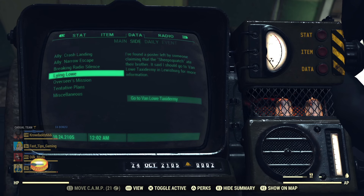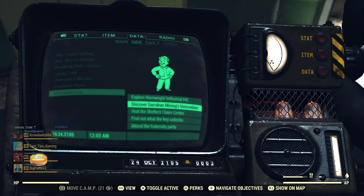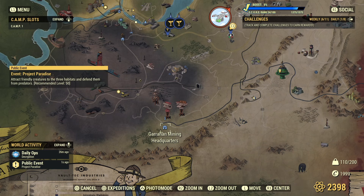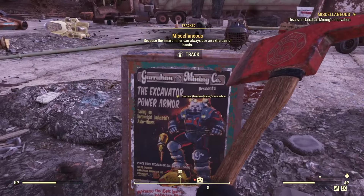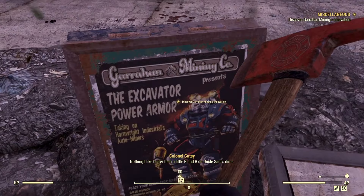The quest, for whatever reason, starts out as just a miscellaneous quest until reaching a certain point. Head south on the map to Garrahan Mining Headquarters and clear the enemies around the building. The map marker can glitch out, so if yours did and you need help, I made an entire video showing you exactly what you need to do if this happens.